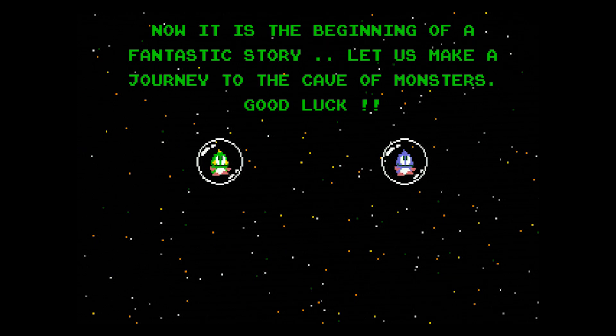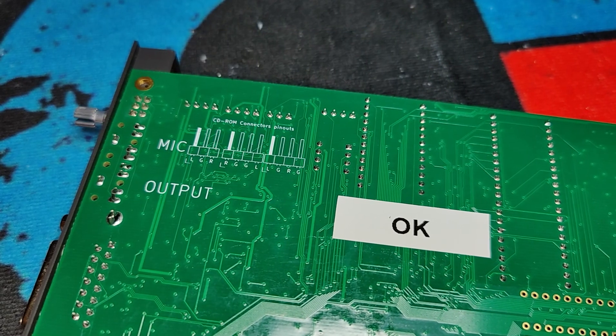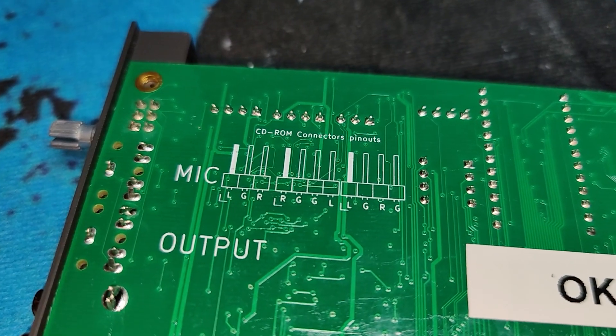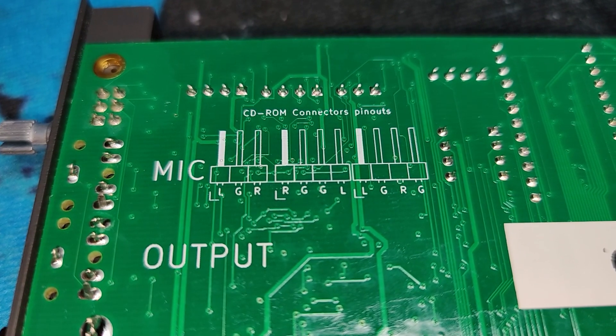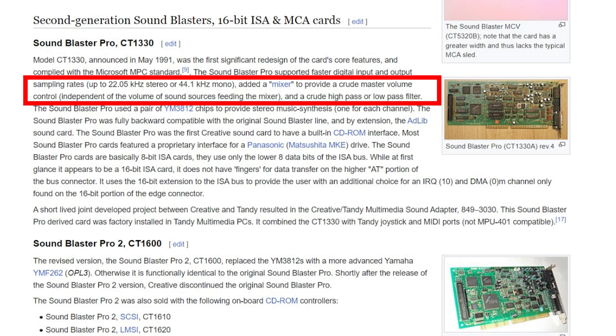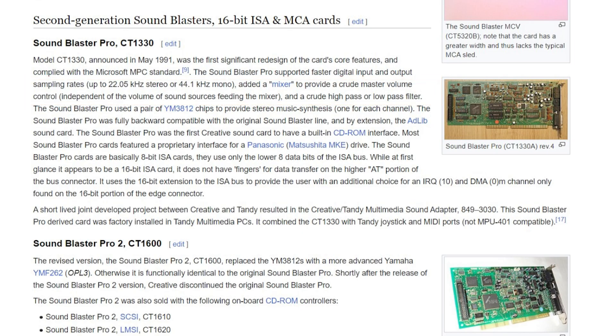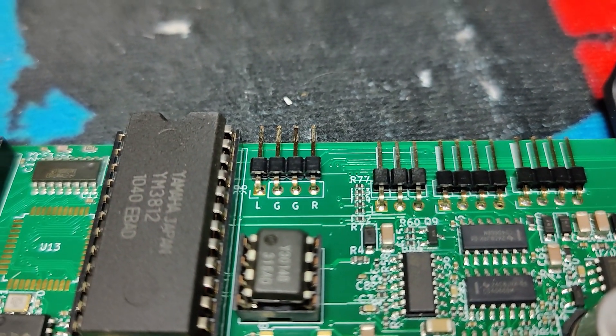Other improvements over the original card include a feature for routing the sound output to the MCA bus for use on other audio cards or the internal speaker. It also has three CD-ROM inputs and an internal line level output — that last thing is not printed on the card, so I had to ask David about it. David's card does not support a software mixer to set volumes for FM, mic, CD, etc. — that came with the CT5330. So in my opinion, David's card is a CT5320 without the bugs and with some improvements.